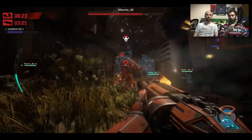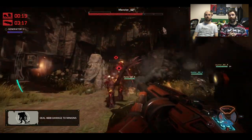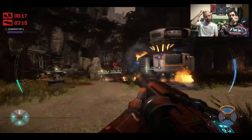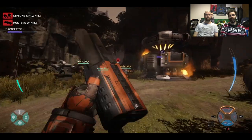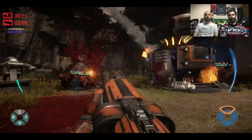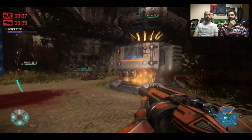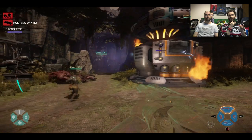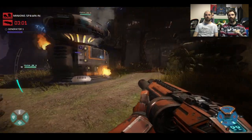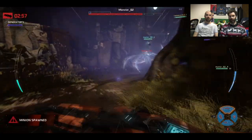We won the previous round, so we got those turrets which are really helpful. The monster can destroy those though — they're not there permanently, they can be torn apart quite easily. Our generator's quite damaged at the moment so we're in a bit of trouble. The Wraith is the stealthiest of the three monsters — she can do cloaks and decoys to distract you.